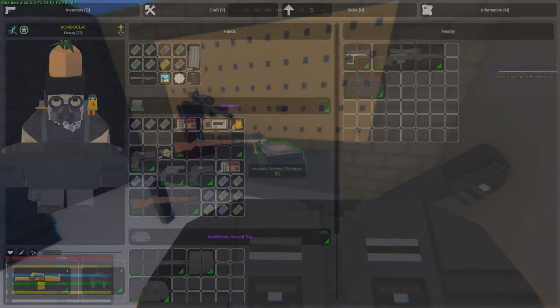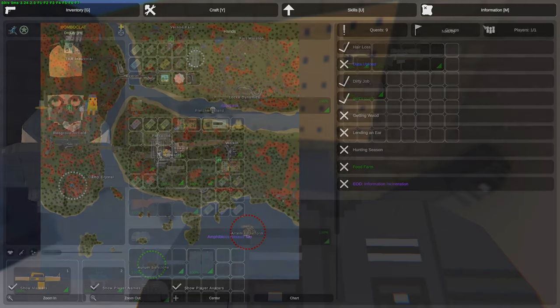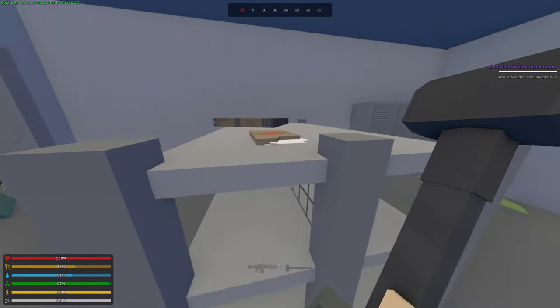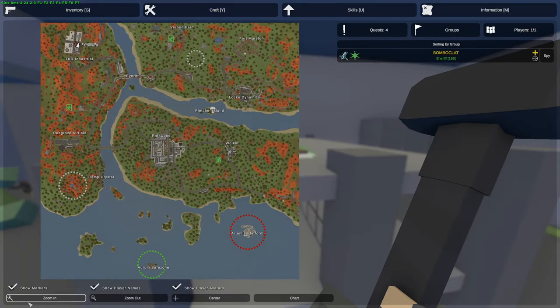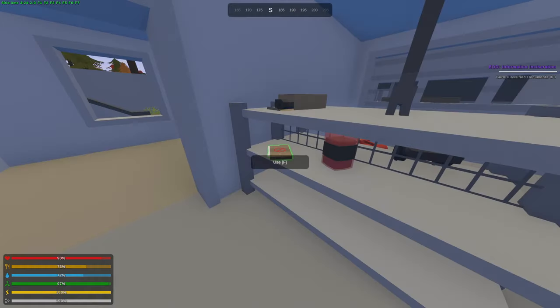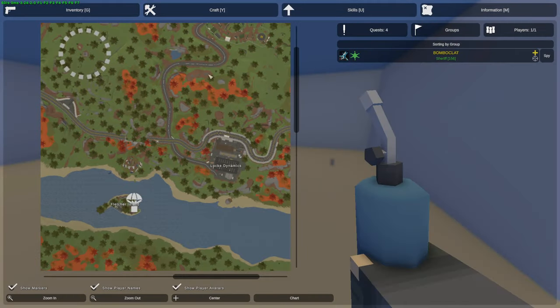Next let's go over to the quest where you need to find criminal evidence, which can be found in the underground police station at Parkwood. The burning of classified information documents are found at TKR Industrial in the barracks as shown in the video. The second one is in Lock Dynamics at the sealed room, and the final one is in Fort Martin in the mechanical area.